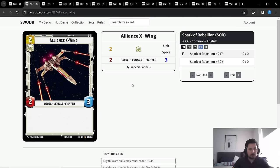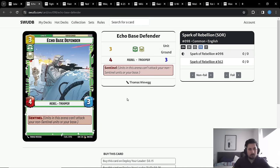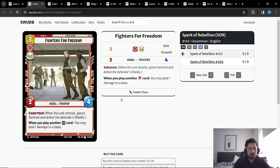The next best space unit we can play on turn one is Alliance X-Wing. On the two-drops we have Echo Base Defender — a very efficient, aggressive statline with Sentinel, which is very useful. Obviously it's a rebel, and all these units are Heroic for For a Cause I Believe In.